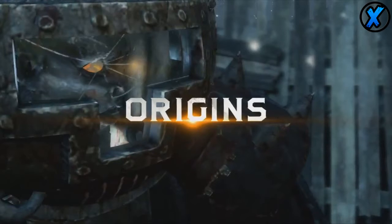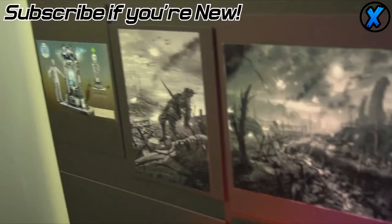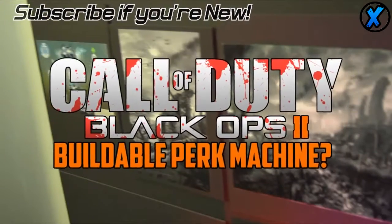Jumping straight into it, the first thing I want to talk about is this new looking perk machine that we're seeing right here. From what I understand, I think it might be a buildable one - it looks like you might have to find some kind of orb that goes on the top. Who knows, it might not be that, it might just be a regular perk machine. But as you can see, it does look like a perk machine.